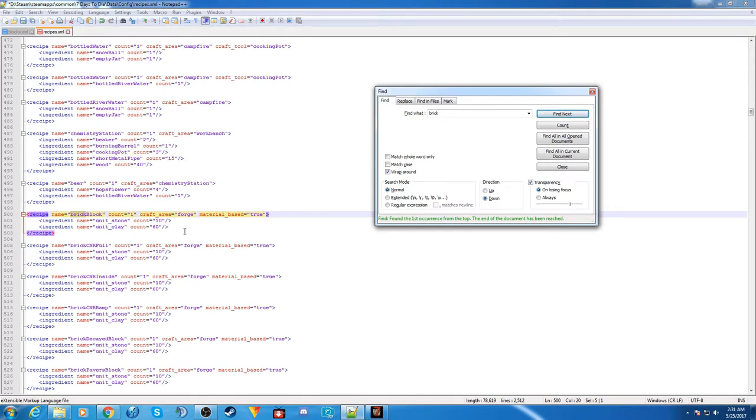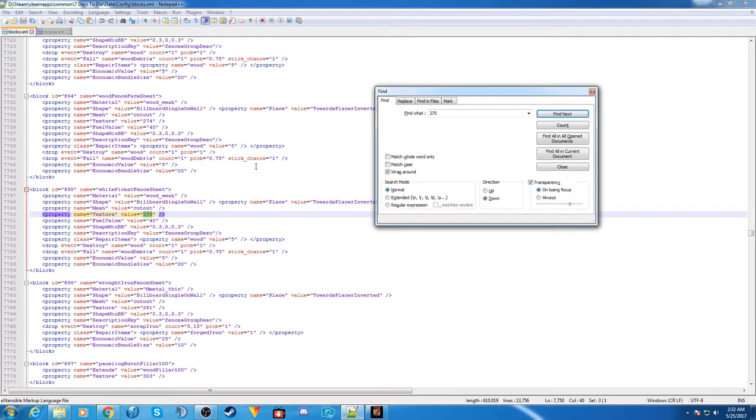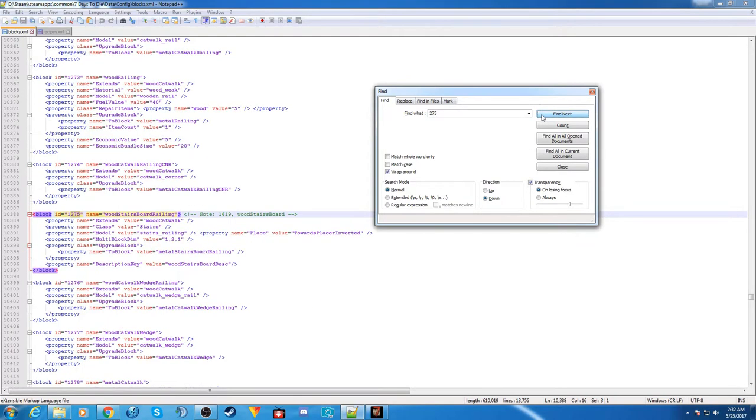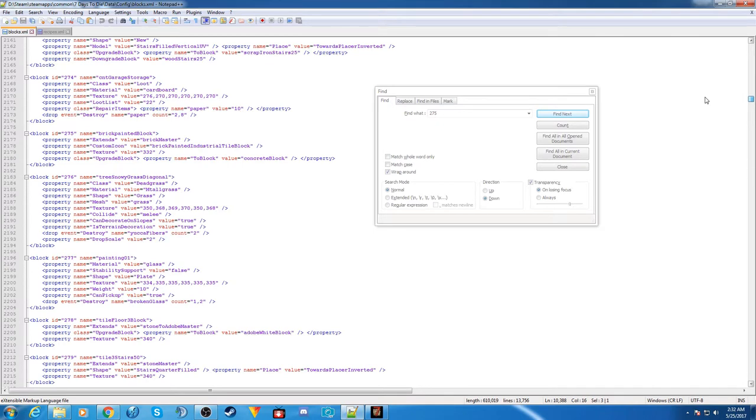Now that we've got an example — the brick block — let's go back into blocks and make sure we have the proper name for the white painted one. That was number 275 in the creative menu. You can search for it manually or use the Find function. This first result is a texture value, not the correct one — but this one at 1275 is the correct block.